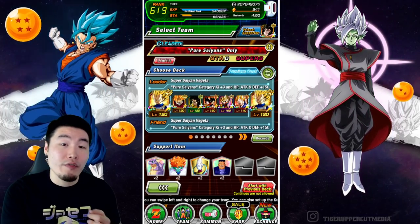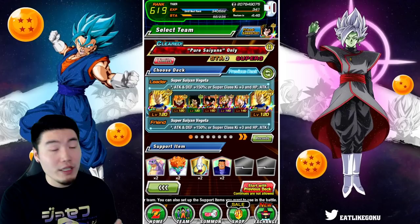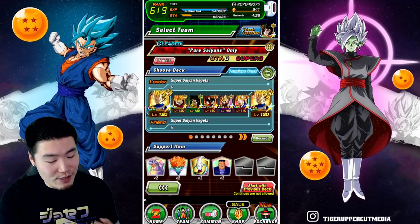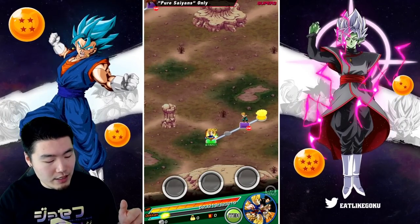We've got the double transforming Vegetas as leaders, Super Saiyan Cumber, Super Saiyan 4 Broly, INT LR Vegito, STR LR Vegito, and finally EZA Super Saiyan 3 Vegeta. Let's jump in and hopefully get Broly and Cumber together.